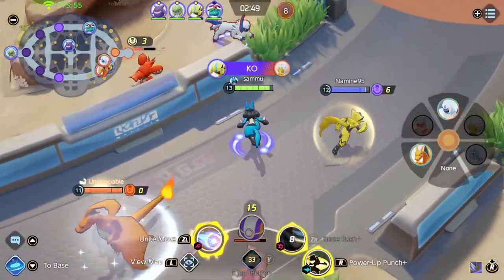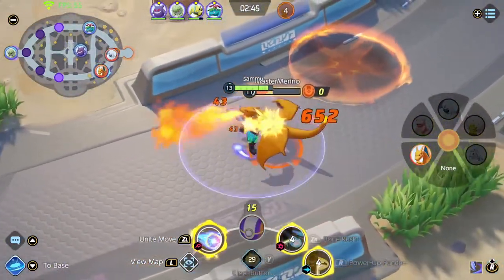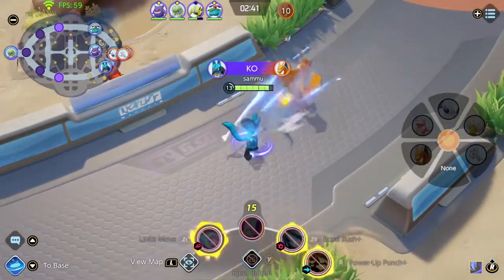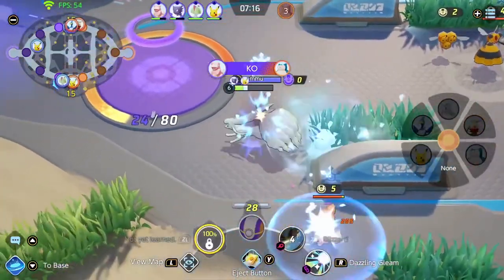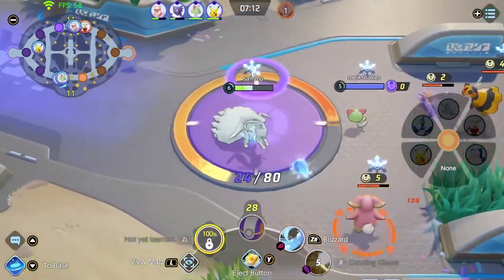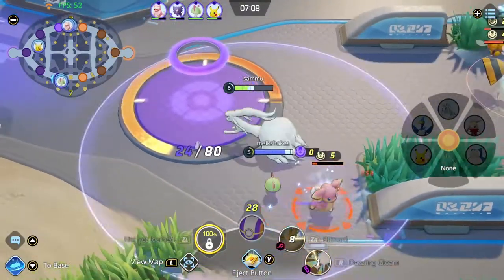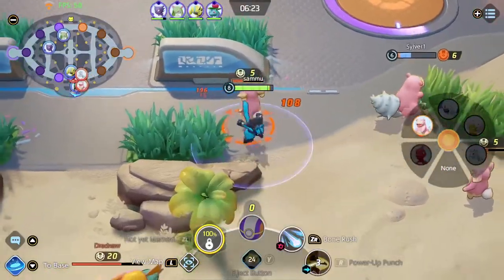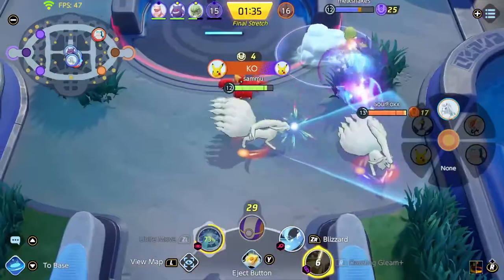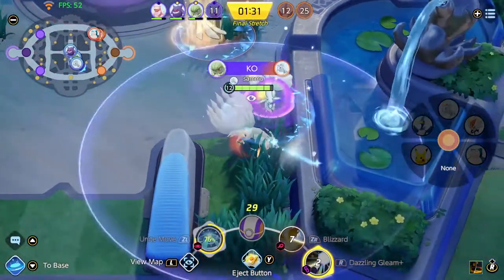Disheartening last-minute swings can happen in many games, but they are made a little more frustrating here thanks to occasionally imprecise controls. Unite can only be played with a controller on Switch right now, using an impressively slick scheme that undoubtedly makes it the easiest MOBA to quickly pick up I've ever played. Even the most inexperienced player should be able to understand the basics fast, but the lack of a cursor means you have to rely on smart targeting to redirect your attacks, and its behavior can be tweaked in the menus but will still automatically pick targets poorly sometimes.